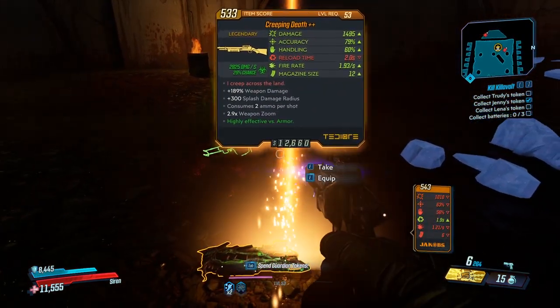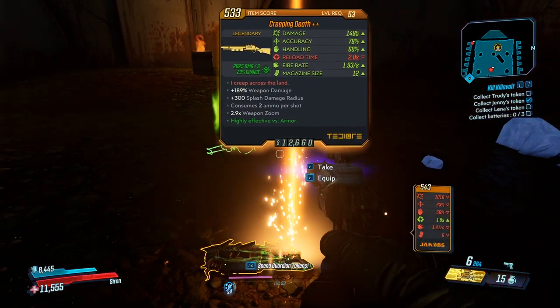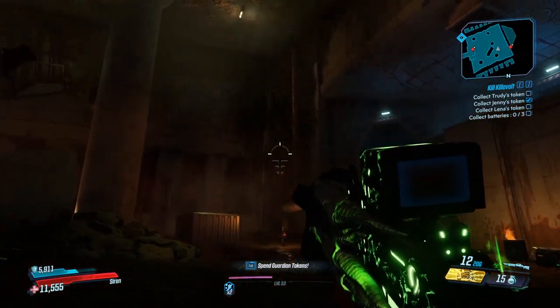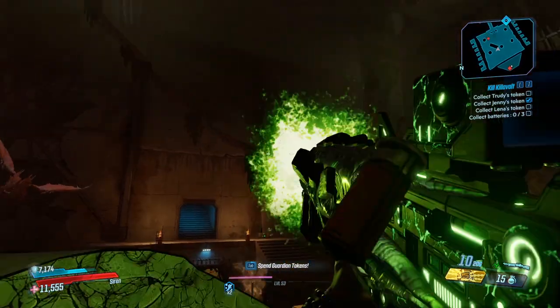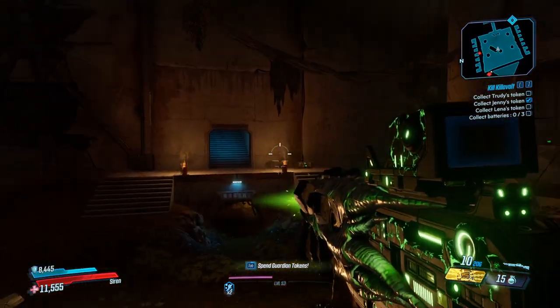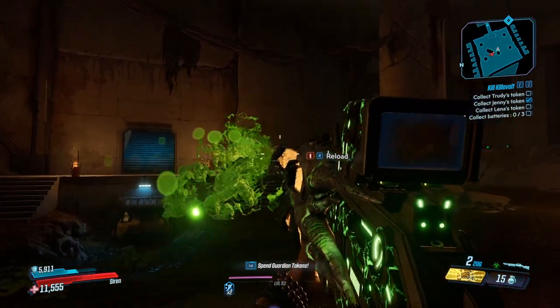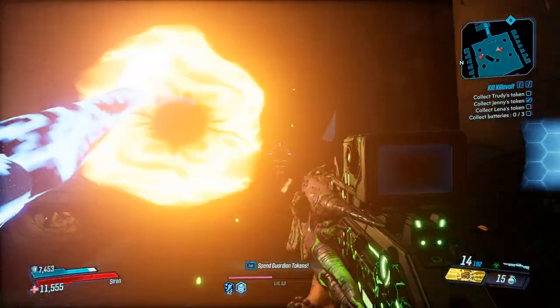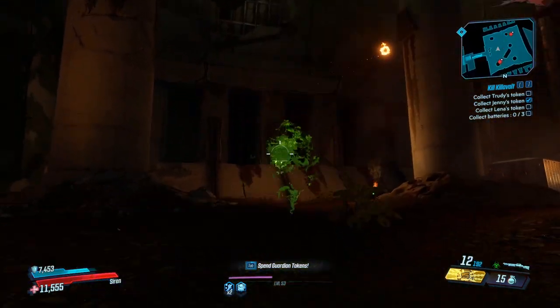She will spawn with three dragons — don't worry too much about them, it's her that actually drops it. So if you want to quit out after farming her and come back in, you can spawn just outside of this room and keep farming until you actually get it. She only has the one drop, which is the Creeping Death, so once you see that flash of orange and that legendary ping, you know you'll have got it.